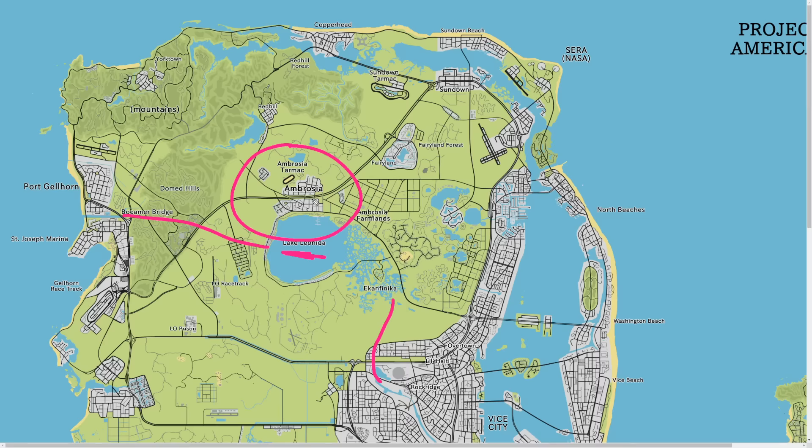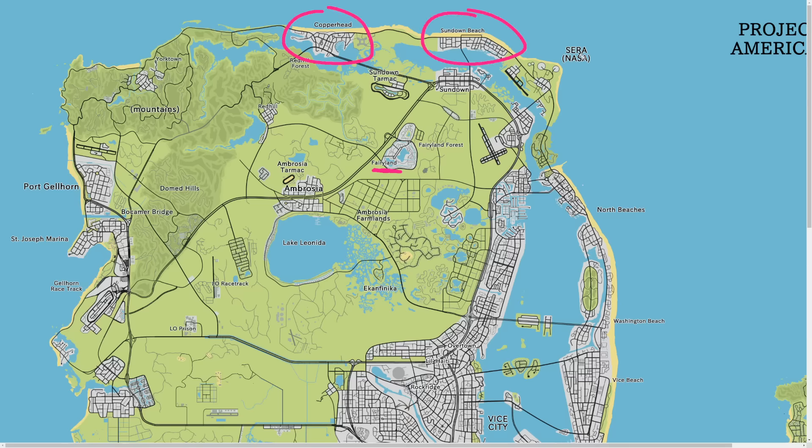We have the Ambrosia area - I'd imagine that's more like Grapeseed - and obviously there are farmlands over here too. One of the cool places mentioned by name in the leaks is Fairyland, which we're assuming is like the Disney World of GTA 6, so that'll be cool. There are a couple of other places up here: Copperhead, Sundown Beach, and something called SARA, which is probably the NASA equivalent.